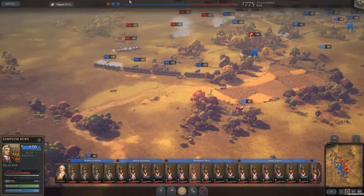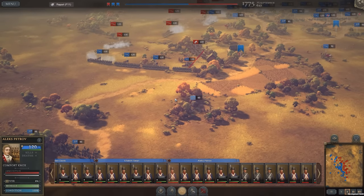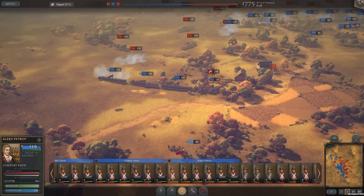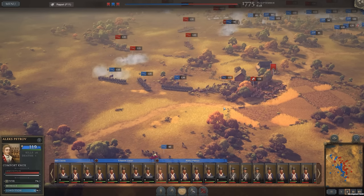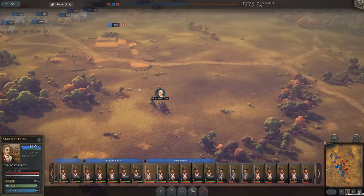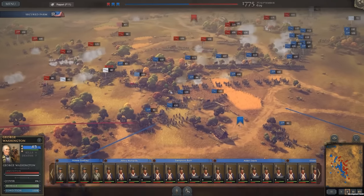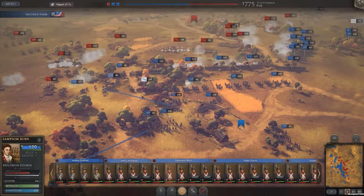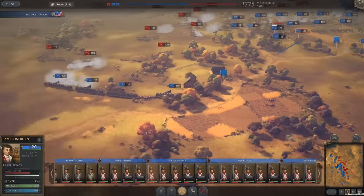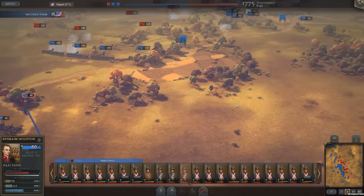With the unit panel at the bottom, it just feels like it needs to be bigger, or possibly isn't necessary at all — you're very rarely going to know off the top of your head exactly where Swan's units are versus Petrov's versus unattached militia. It feels like it's taking up a lot of room without really adding value to the battle map. Hopefully that's something they look at in the future.